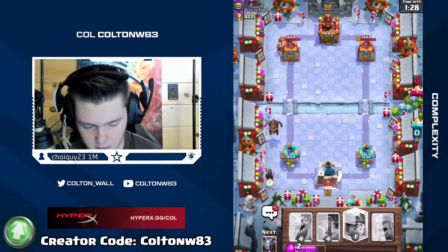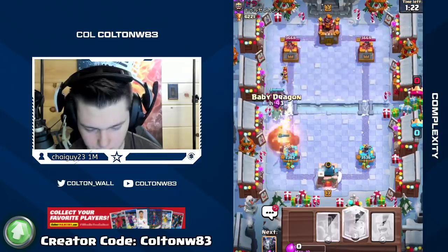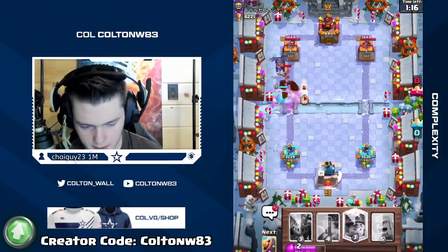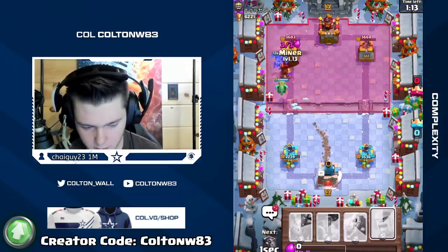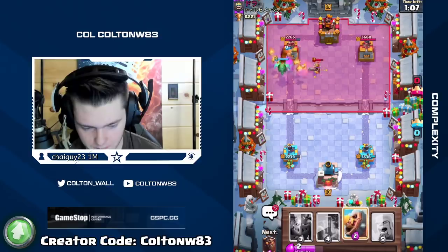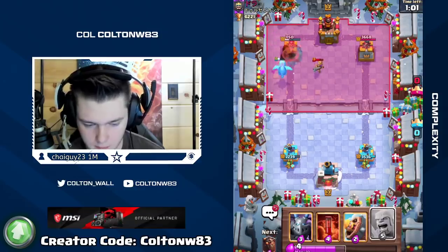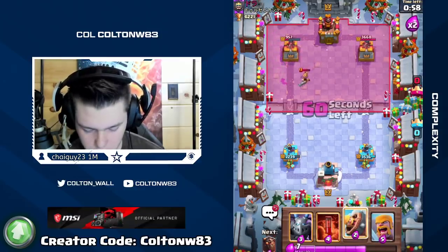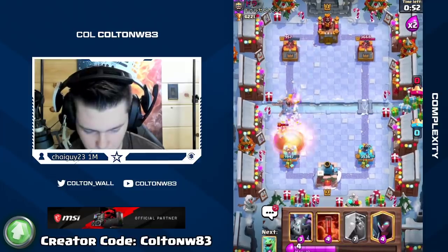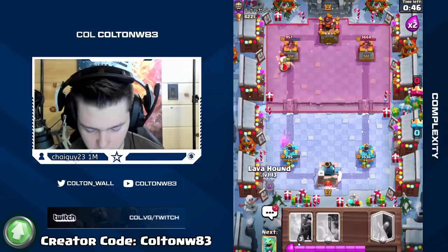I want Bats and then I'll Miner — actually I'm going to Baby Dragon since it's so far up, that's really expensive for him to kill there. Now he has no Fireball in hand so we're going to tank for the pups and group everything on top of each other. That was a bad Fireball — I mean he wanted to get rid of the Night Witch, I guess it wasn't bad, but we took advantage of it. Good Fireball by him — really easy prediction. I had nothing else in cycle but maybe I could have delayed it a bit.